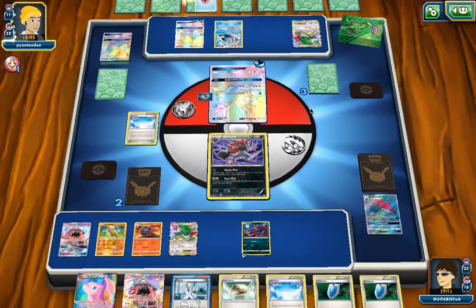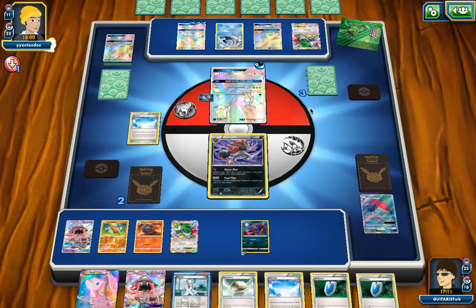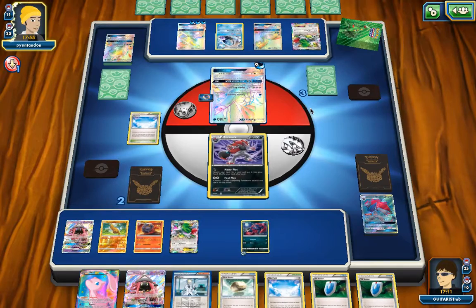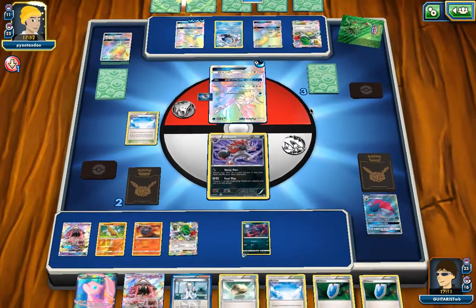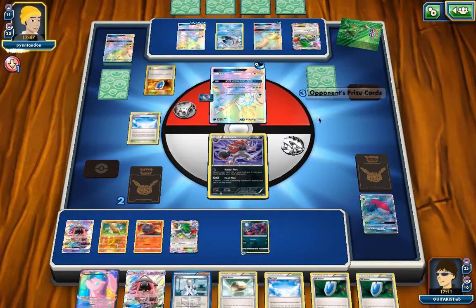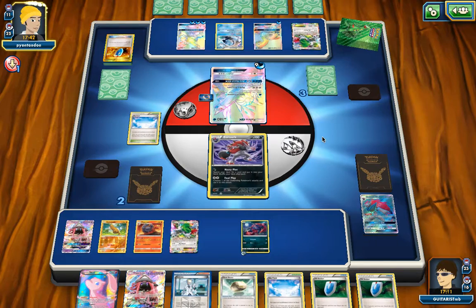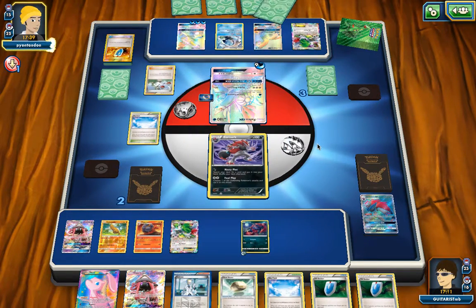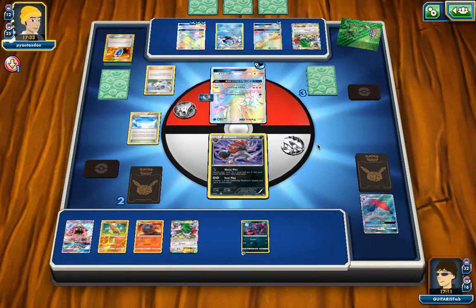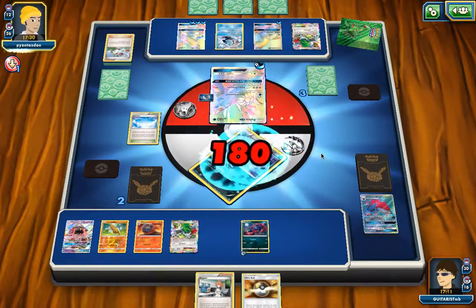Next turn, we're going for a couple of things — I really only need a Zorwark and a stacked bench. N — always a great time to play N. That's two pretty good things to get from that.